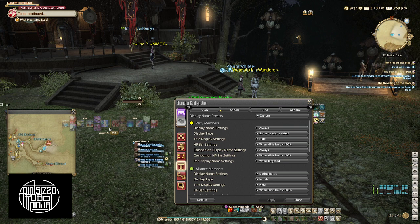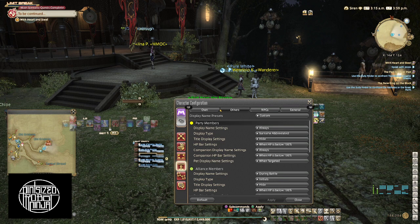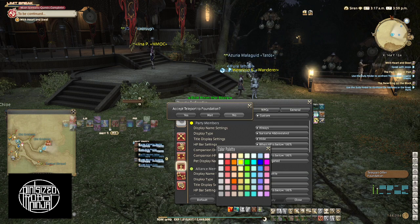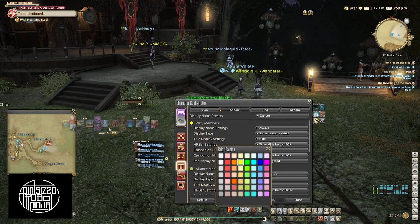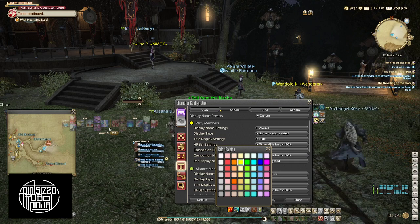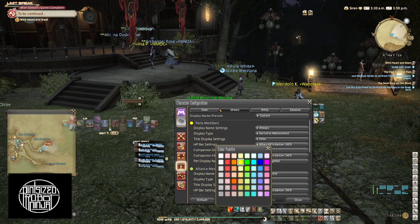And now on the Others tab, you'll see a bunch of different things. Party Members is the first one. If you click on the name Party Members, you'll get a color palette so you can change the color. I would recommend yellow or something for party members.